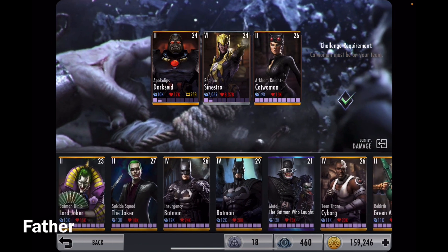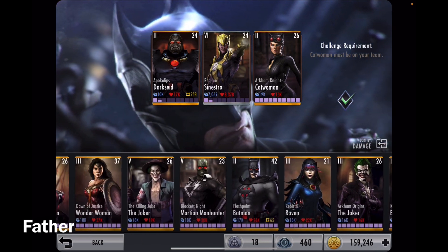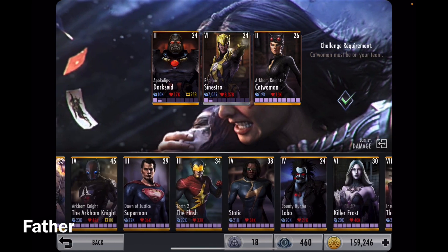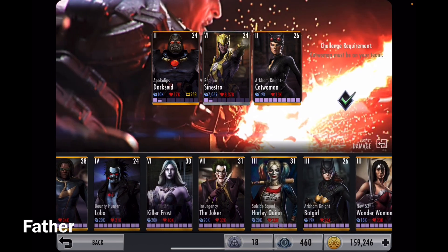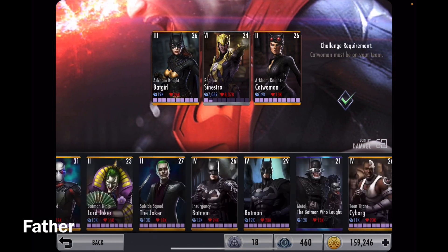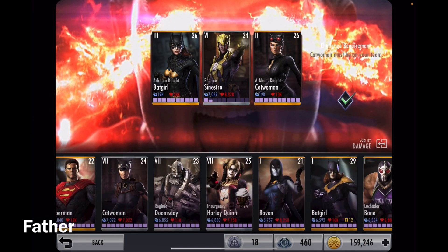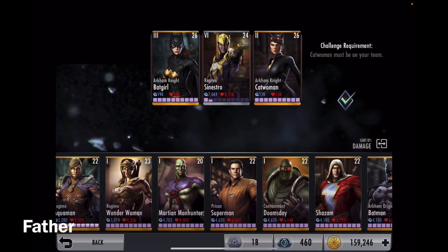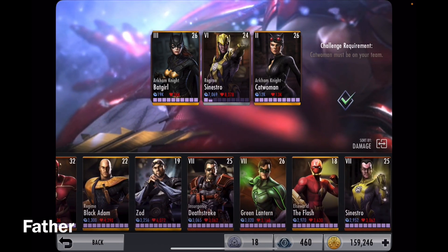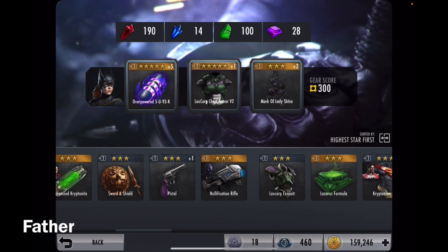I'll go with Arkham Knight Catwoman, then to attack with I'll use Batgirl — so two Arkham Knights. I only have 4 Catwomans total; I thought I had 5. Do I have an Arkham Knight around here that's weaker? I have Arkham Harley Quinn — yeah, I could go with her. So three Arkhams, except two of them are Arkham Knights and Harley Quinn is not.